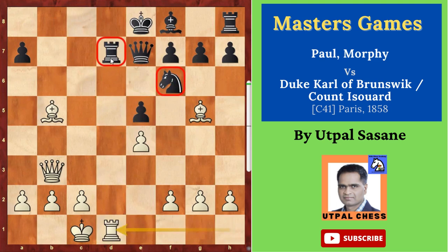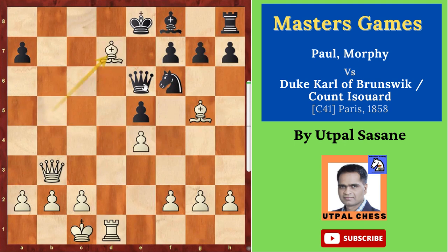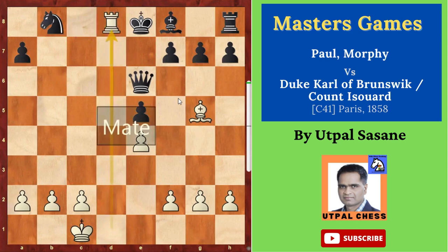Queen e6 — black understood this is something he doesn't want, so he removed the pin and is now ready to capture with the knight. If a bishop or rook captures, he's going to capture with the knight. But then bishop takes d7, knight takes d7 — it's looking like everything is under control. And here comes the great move: queen b8 check! The knight can capture it, so he sacrificed the queen — but then it's checkmate. Rook d8 — checkmate!